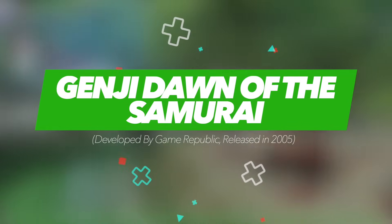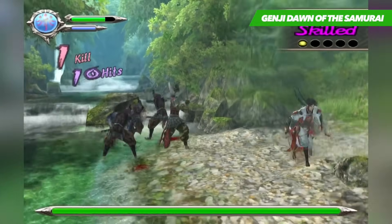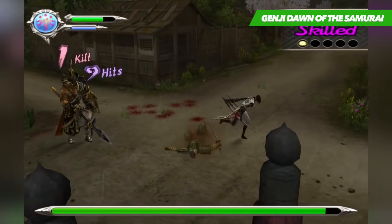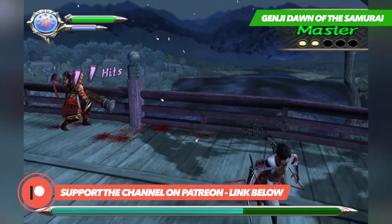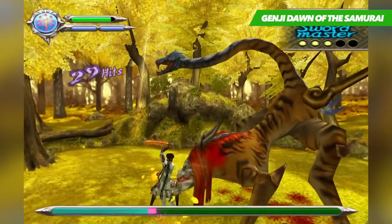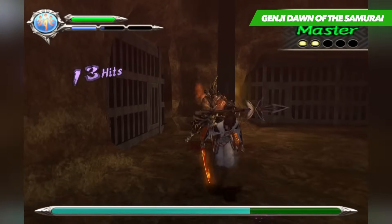The best way to sum up Genji: Dawn of the Samurai would be that it takes the best aspects from both Onimusha and Ninja Gaiden and produces something uniquely special. You get to choose from one of two characters throughout the adventure — the hero Yoshitsune, who is very fast and can unleash long combo strings against groups of enemies and somersault out of the way of incoming attacks, whereas the slower Benkei can take down several enemies in a single swing of his giant club. The bread and butter of gameplay revolves around something known as Kamui, a unique ability granted by the mystical stones each character carries.